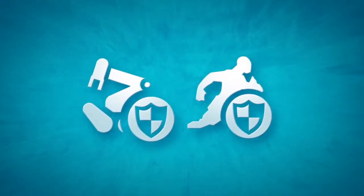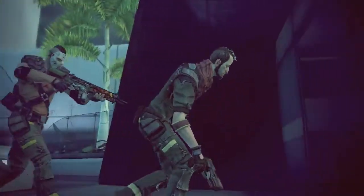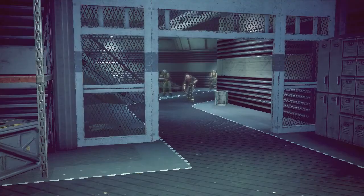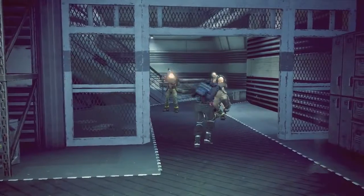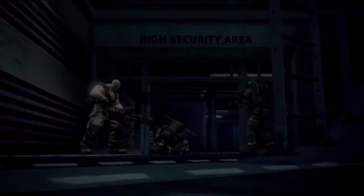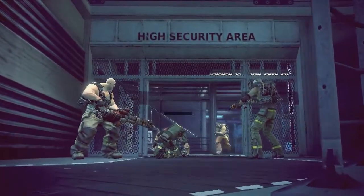Escort objectives. During escort objectives, the target will only advance when a friendly player is nearby. The target will stop immediately if there is no one nearby, or if it becomes incapacitated. Once incapacitated, it will not move until repaired or healed. The health of a VIP or defusal bot is displayed above it.